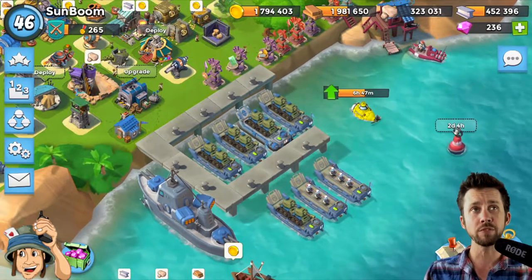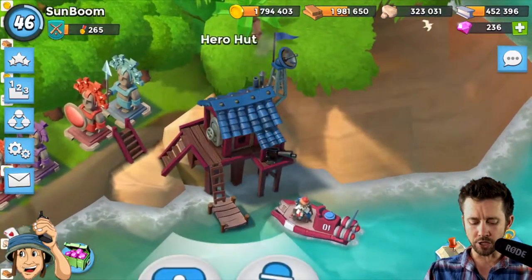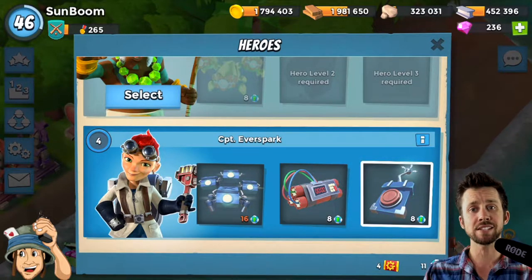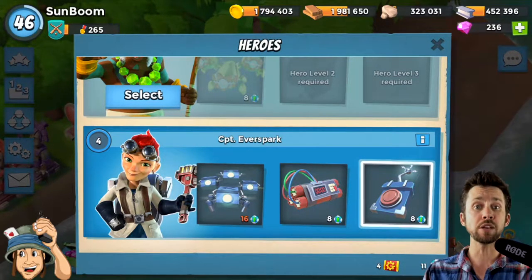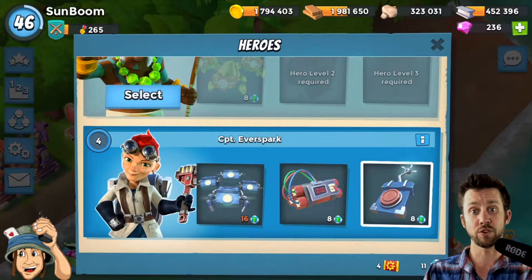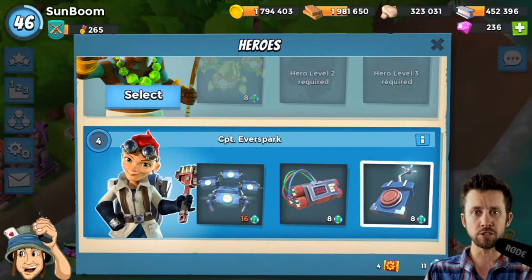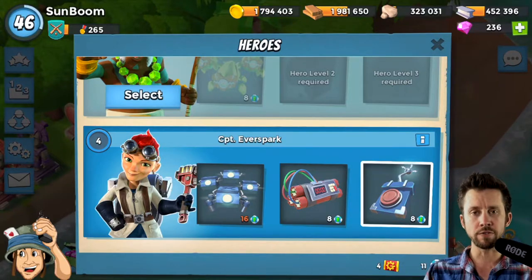Tank-medic is the easiest way to take care of bases on your map if you're low level. And if you have the hero, I would suggest you use Captain Ever Spark. What I like about Ever Spark is that every few seconds or so she spawns critters — that's free GBE critters for free, and I think that's really cool because you need stuff to distract for your troops.